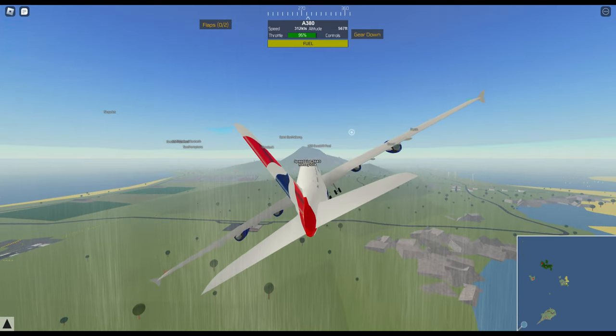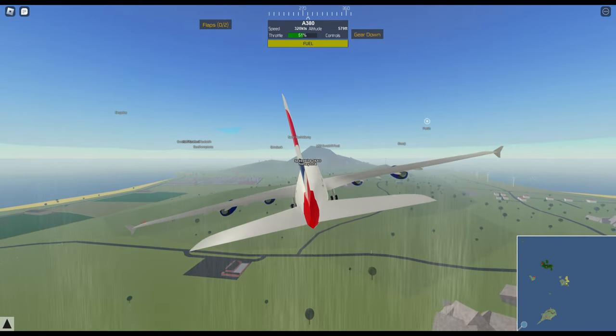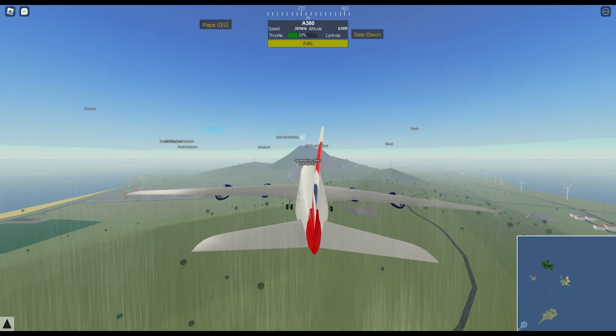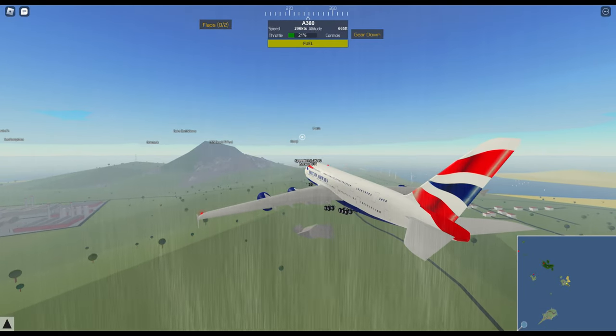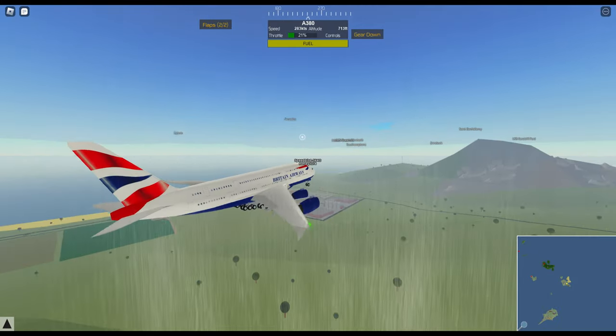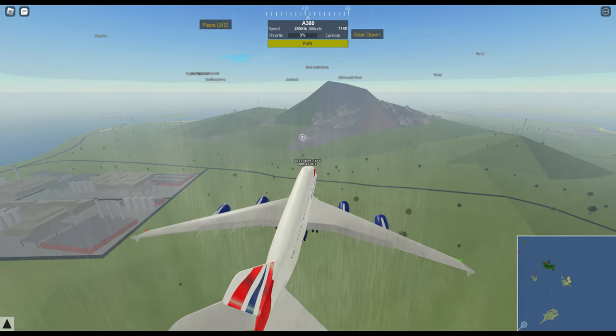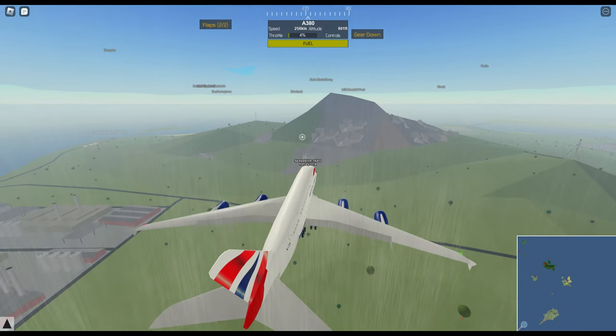Here we are just coming up to the mountain, so we're going to start decreasing throttle a little bit. Flaps down, gear is down — may need to go into reverse throttle.